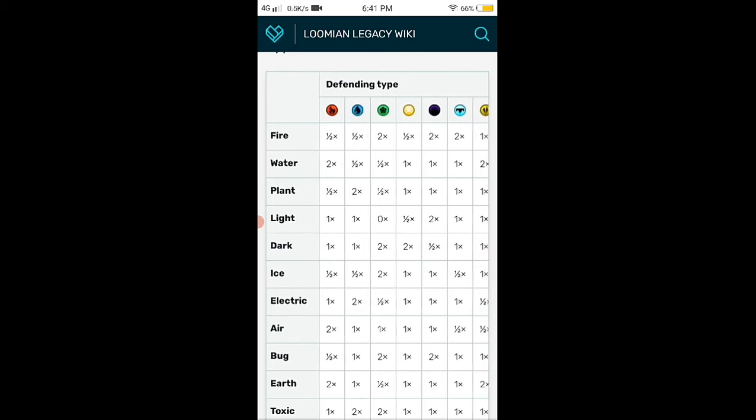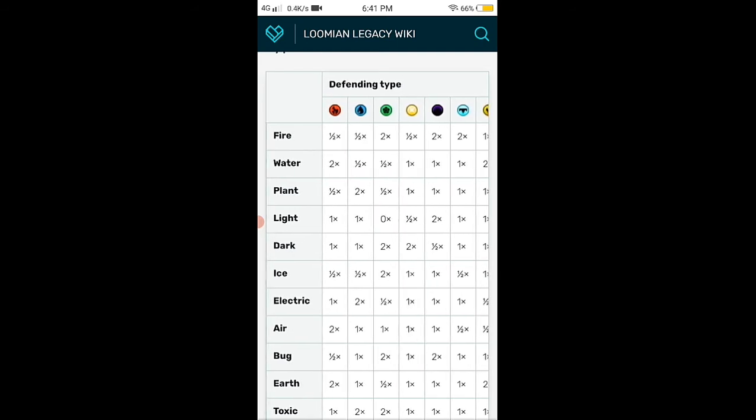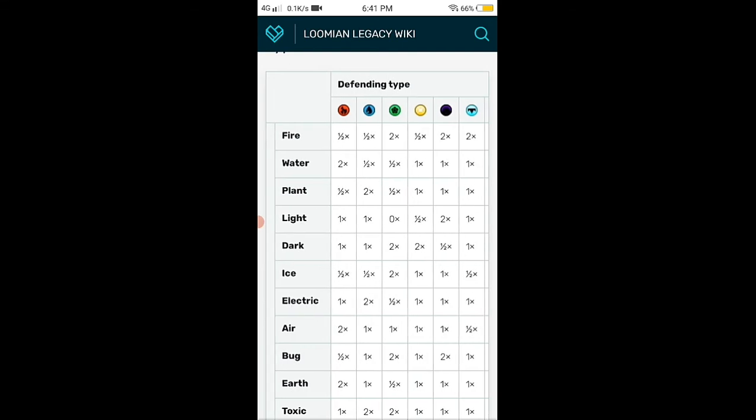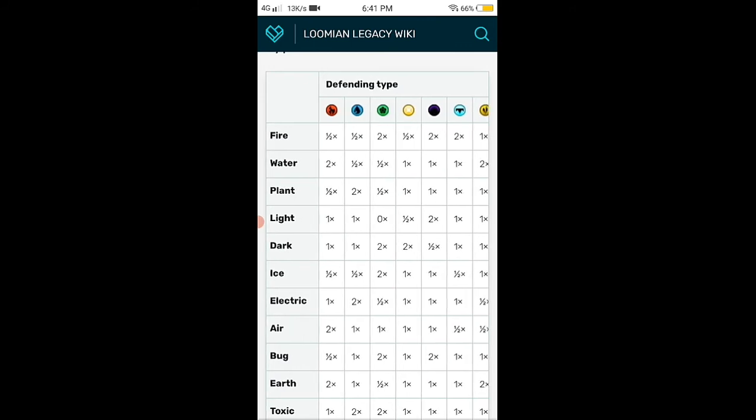For instance, fire is not good against water. So when you hit a Lumen that is water type with a fire move, it would do one half damage, instead of two times the damage when you hit a Lumen that is weak to fire.